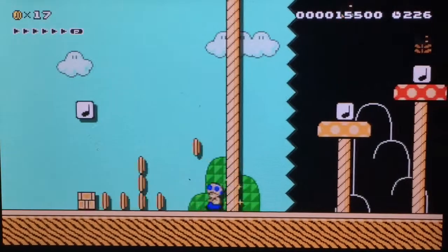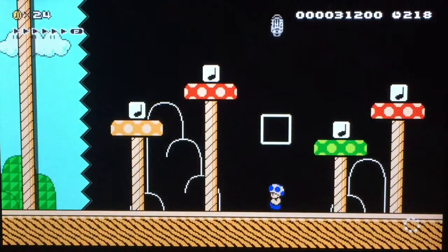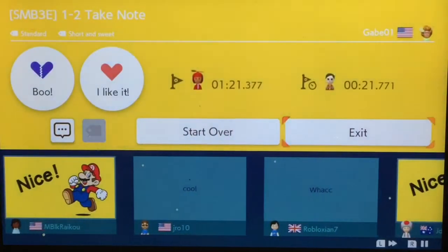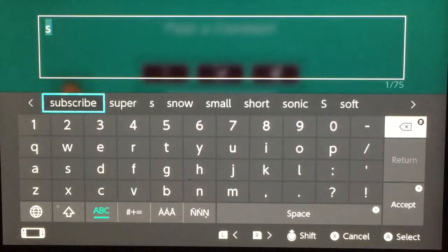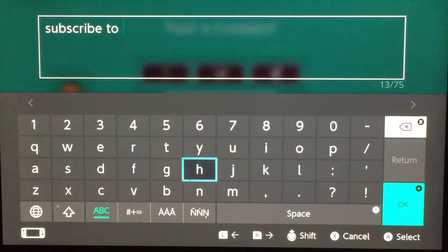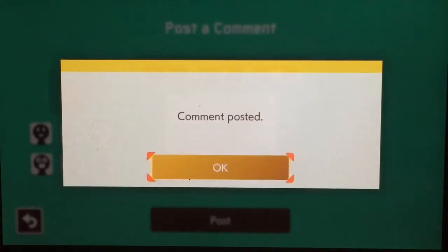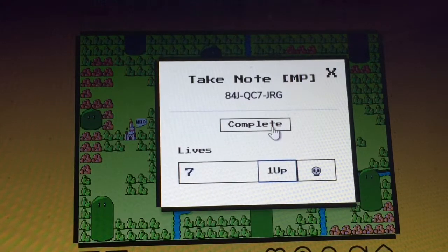Same thing over here. This is an excellent looking level, if I do say so myself. I'm gonna P-switch and try to get all these coins. I got a one-up! Two-up! I am loving this. All right, back to the laptop — we lost a life but then we gained two extra lives.